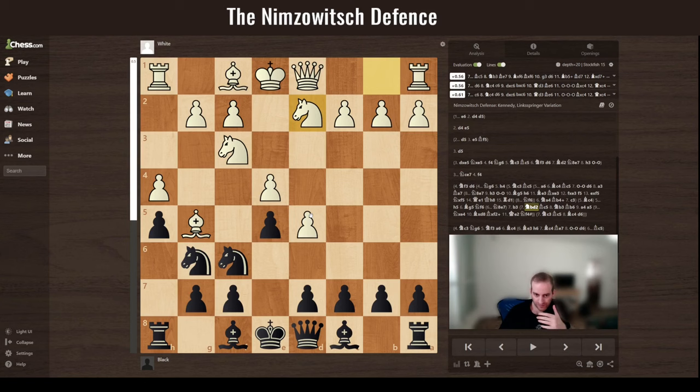If white goes here attacking, you can take here. If white does d3, you can make this surprising move — because if white takes, check and you have a big advantage. Now let's see one of my games against a strong 1980-rated player in rapid chess, where I crushed this opponent with the Colorado gambit.